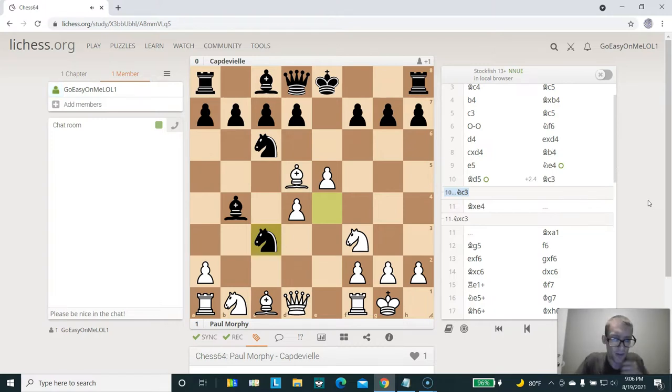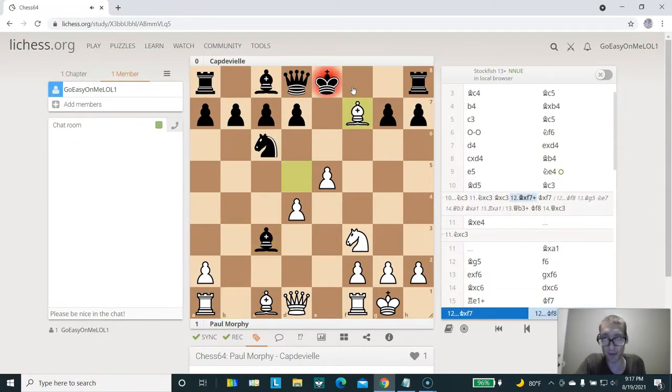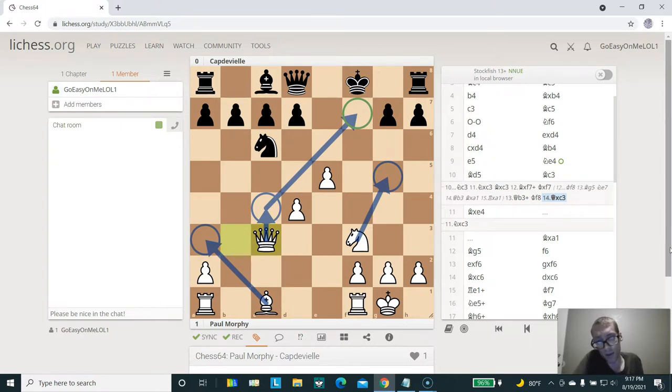Go ahead and pause the video and take a moment to look at this and see how white should respond. So after black plays knight out to C3, white can simply take that knight. After bishop takes back, bishop takes F7. And if the king were to take back, then queen to B3 comes with check and picks the bishop back up. White would simply be up by a pawn and would also have a very nice devastating attack against the black king because white is up in development and has more central space.